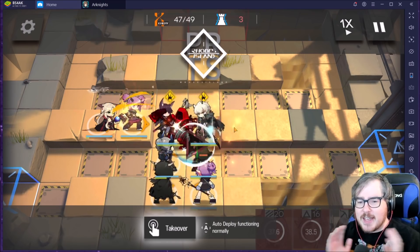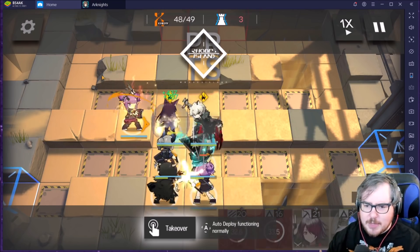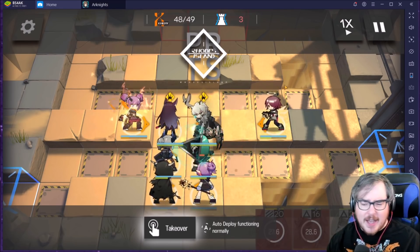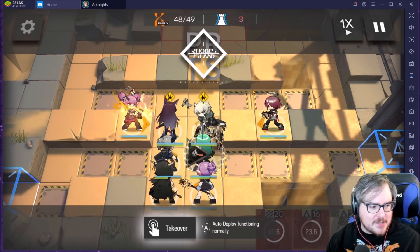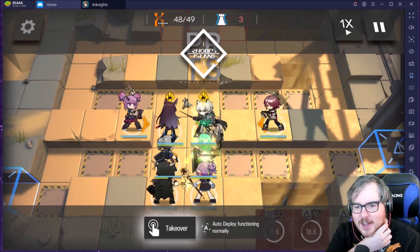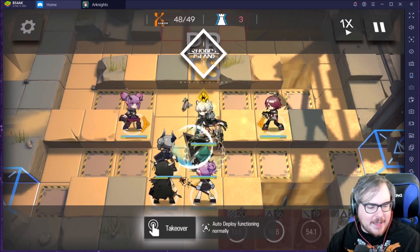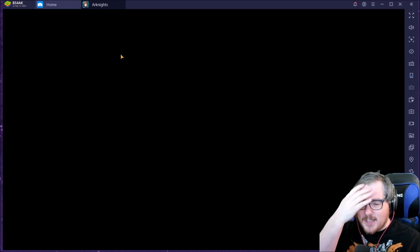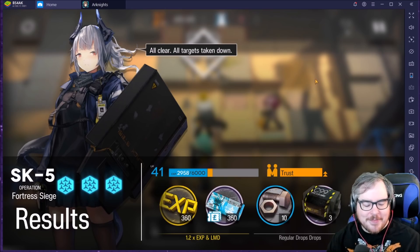We also drop Silver Ash — any tank would work instead. Our HP goes down to quite literally like one percent, and so does Silver Ash's, but it's fine — we just barely make it. This is the hardest ending I've done. It's so hard to handle this last little bit, and I feel like the problem is my Lava and Gitano just don't do as much compared to other AOE mages. I tried to do this about a hundred times before I finally got it to work, so I'm really happy about this. This is the most proud I've been in this game.